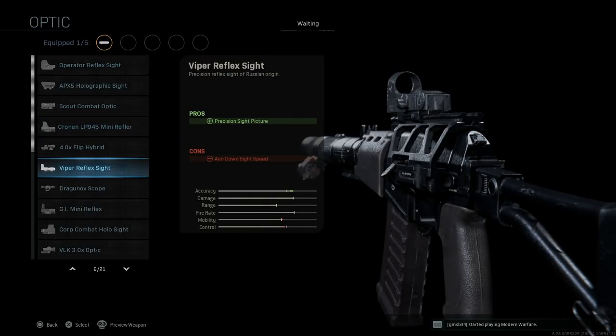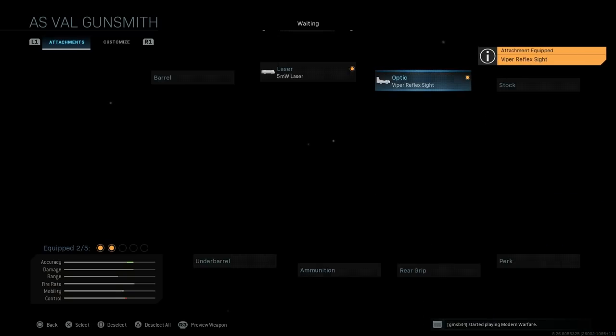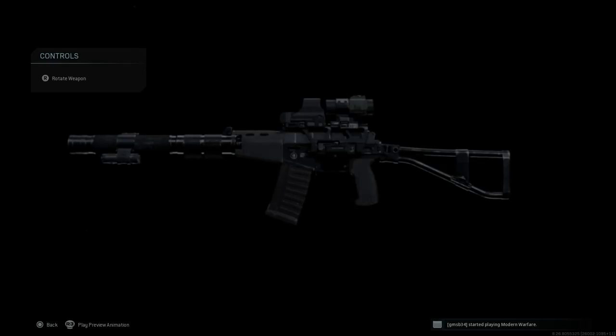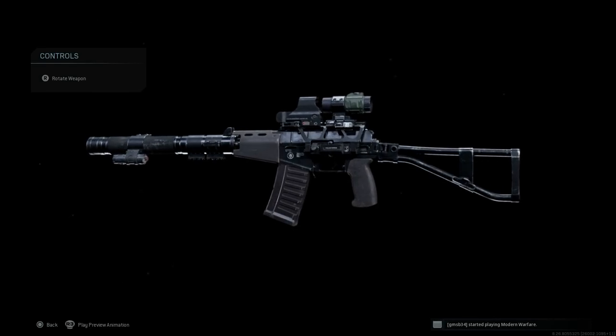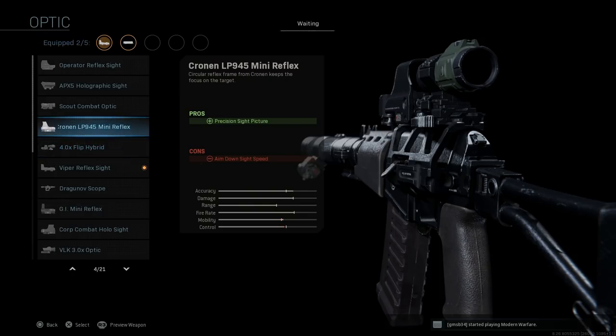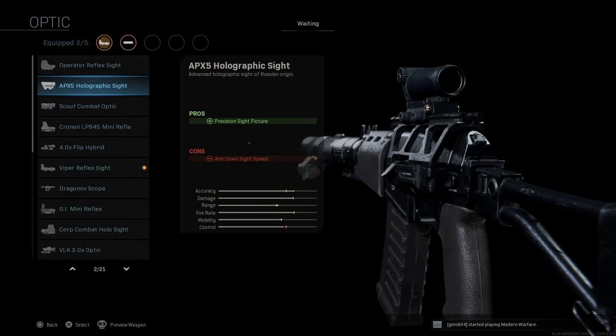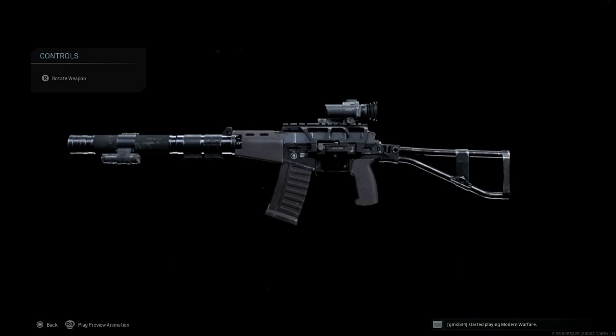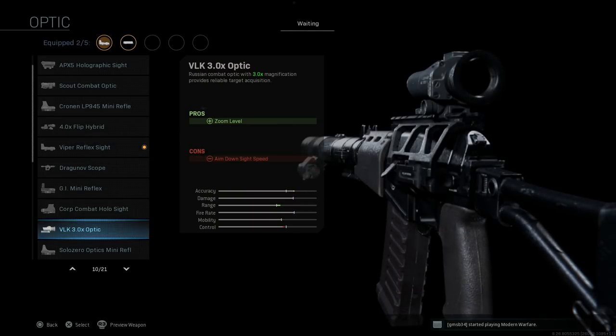For the optic, since this is a Russian weapon, we're going to the Russian optic — the Viper Reflex Sight, or Cobra optic as it's known in real life. It gives a precision sight picture with just a slight penalty to ADS speed, and it's a lighter optic. One thing to note — we do have the 4x Flip optic available, which is interestingly added to the AN-94 and AS Val but not the AK-47. Other options include the APX5 and the VLK 3.0, which is also a Russian optic and would suit this weapon well.